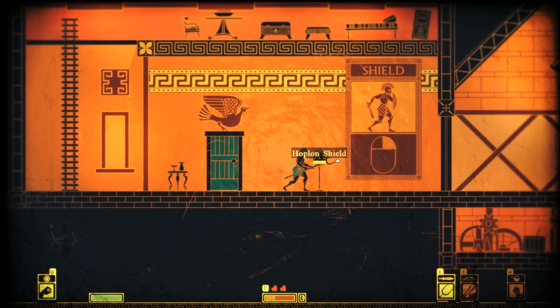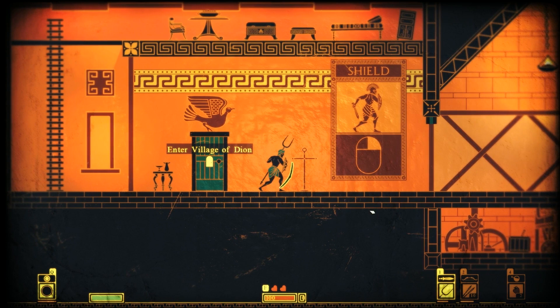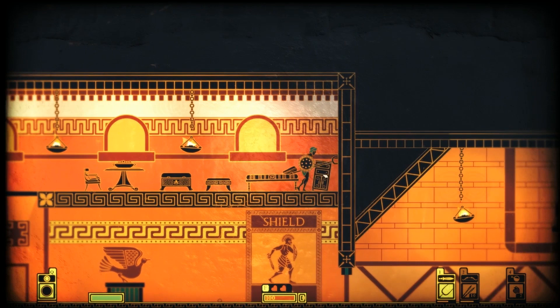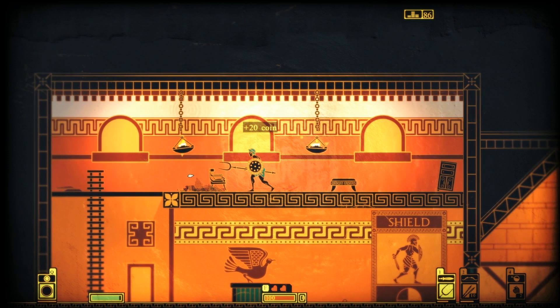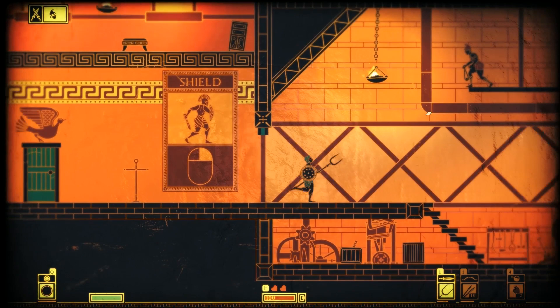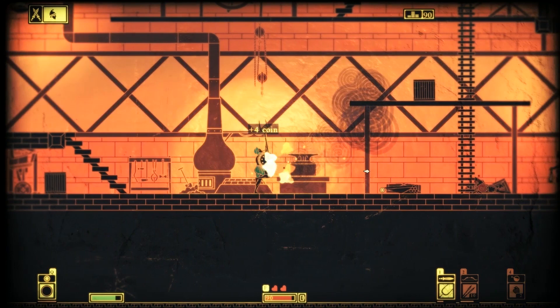There we go. Hoplon shield — nice. So it is still very directional. Let's check up here. Breaking stuff doesn't damage your weapon at all. There's a coin box — nice. There's a guy up there — a slinger. There we go. I'm on fire — that's not so good.